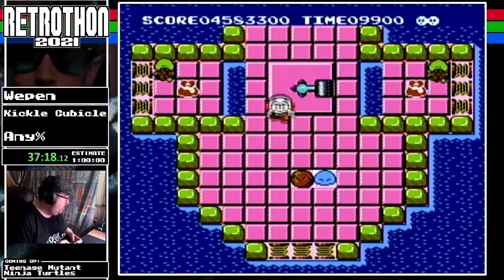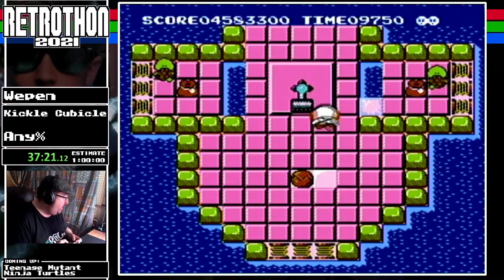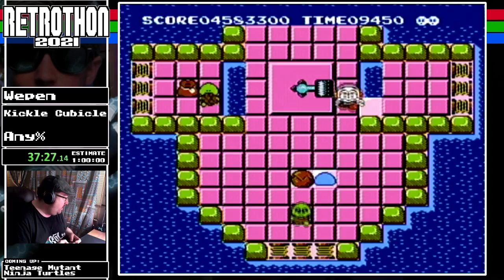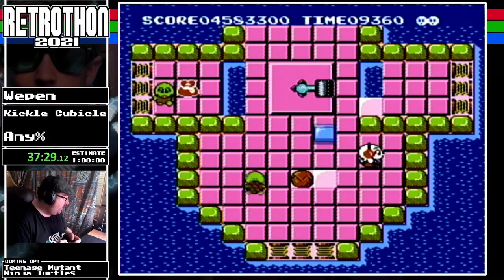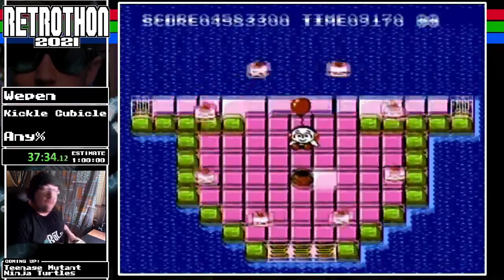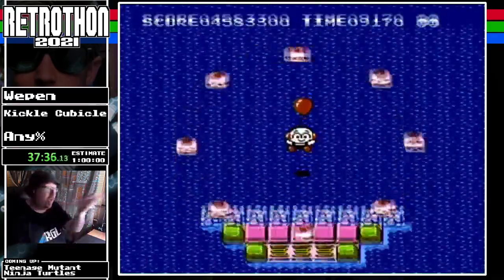Easy peasy lemon squeezy — say hi to Myrtle again, goodbye Myrtle. Push this around, toss it up here, say hi to the other Myrtle, grab our bag — and we've released cake! Cake, anyone? Cake cake.